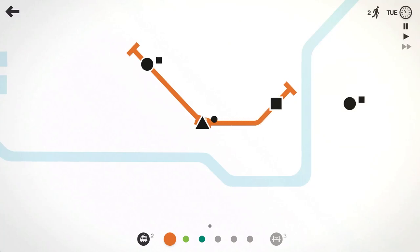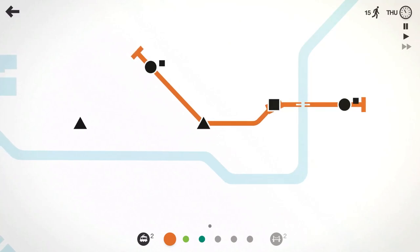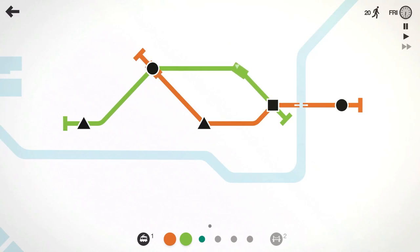Looks like we already have a station popping up and we're going to have to use one of our bridges to cross that river. We'll have this orange, dark orange line connect all four stations right now and it should be able to handle the volume. As we progress, more passengers will start to spawn and we'll need to do a little bit more. We have a triangle spawning over here, so let's go ahead and start another line and have it kind of crisscross in a helix, moving our passengers from one side of Melbourne to the other.